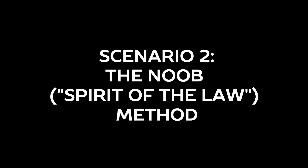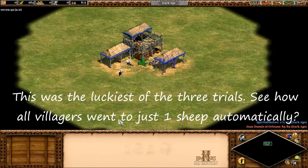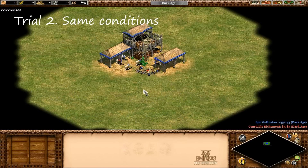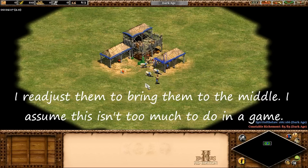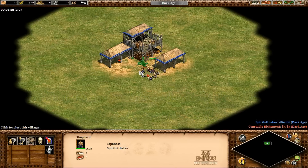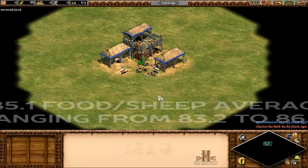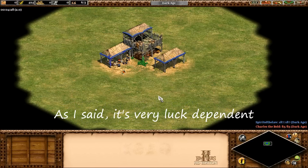Scenario two is the noob — or Spirit of the Law — way to collect sheep. This is where you get your sheep, send them to the town center, and just go off and do other things. The villagers deal with the pile of sheep automatically on their own. This one's a bit luck dependent, so I ran three trials. If you're lucky, they spend most of their time gathering from just one sheep at a time. For the most part, even with the sheep bunched up, the villagers were good about not having more than two dead at any one time. On the three trials we had 520, 499, and 512 food. Averaged together and divided by six sheep, that's 85.1 average food per sheep, plus or minus two.